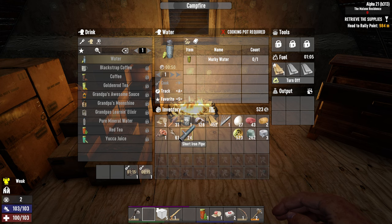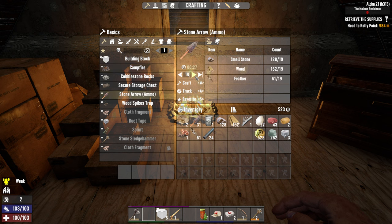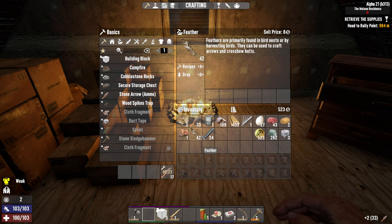How many stone arrows we've got? Might make another 19 of those. Let's bring that up to 50. I'm holding onto the feathers because I'm actually selling them — trying to stack them and sell them. Even though you don't get much money, at the start of the game every little bit helps, especially when you're starving all the time.